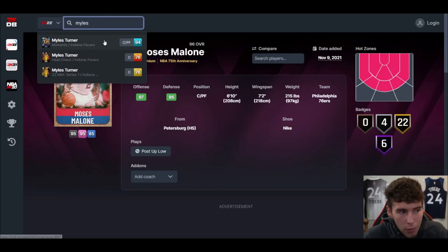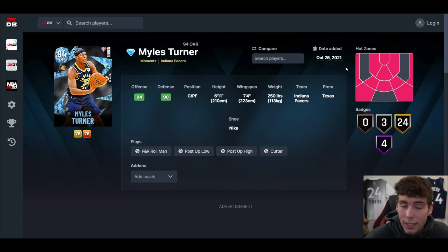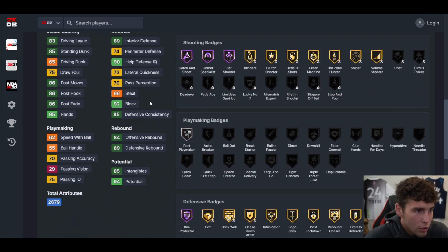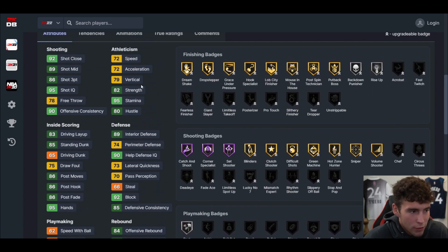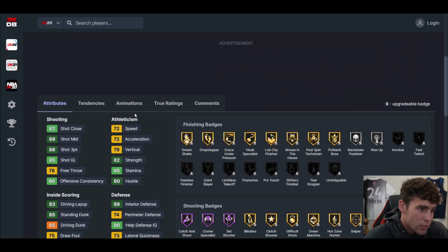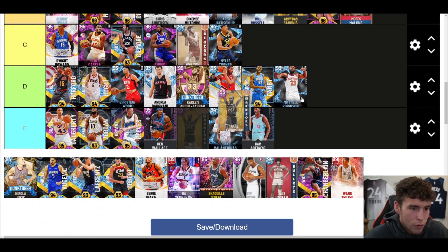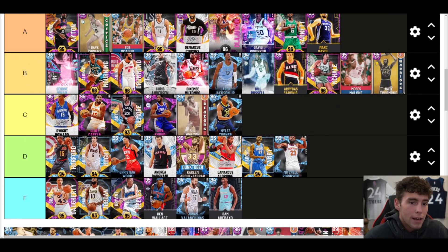Miles Turner — a perfect addition to C tier. Miles Turner had his time in 2K, but that time was a long time ago. He came out October 25th, a little bit slow, not great laterally, vertical isn't great, still has a good release and will stretch the floor, but at this stage he's just not next-level good.